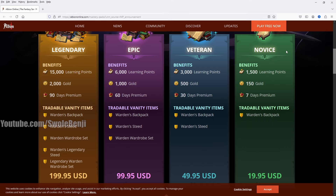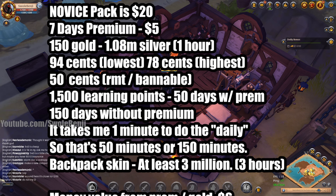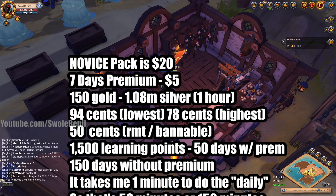First up is the novice pack. I've done the math. We get 1,500 learning points, 150 gold, 7 days premium, and a backpack that we can sell to other players - probably around 3 million silver. The novice pack is $20. You get a week of premium, which is worth $5 in the cash shop. Then you get 150 gold, worth currently on West 1.08 million silver - about one hour of gathering in a blue zone.